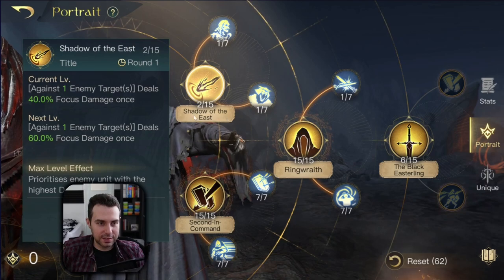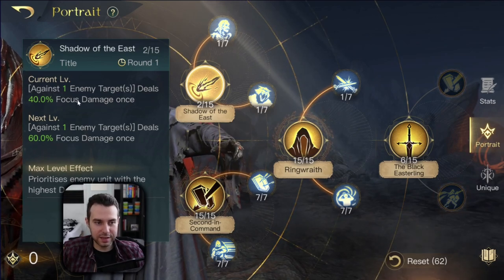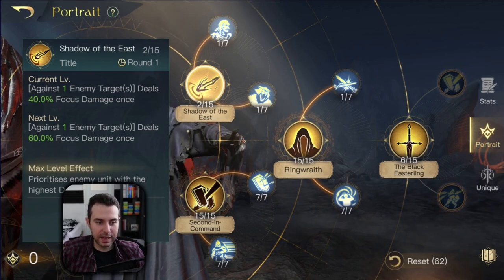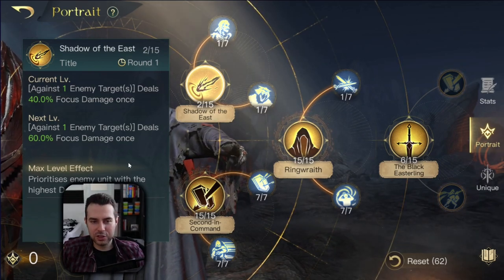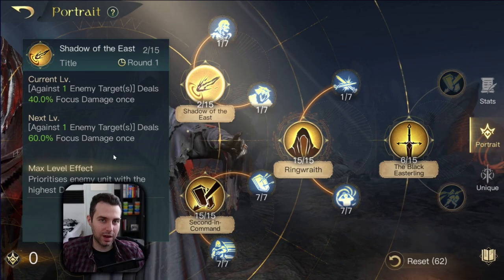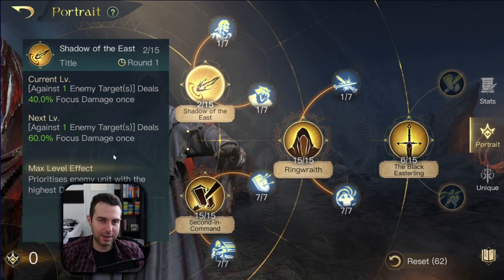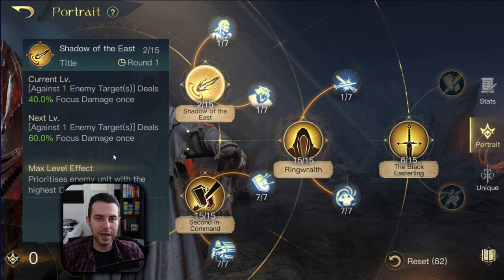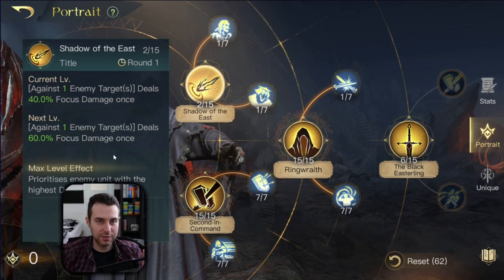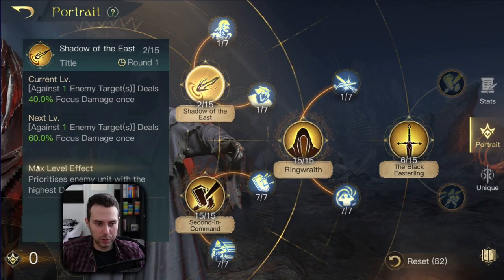Shadow of the East is his title skill — elemental damage every other round. Kamul targets one unit and then deals focus damage against it. Once you have maxed it out, you start to prioritize enemies with the highest defense. Now, this is a double-edged sword. By maxing this out, you are kind of forcing Kamul to always go against the unit with the highest defense. But the unit with the highest defense isn't the priority target because they don't deal the biggest chunk of damage in the enemy army. The enemy army's biggest damage dealers are usually the ranged units which have low defense stats. So maybe because of that, you may not want to put all of your points into it.